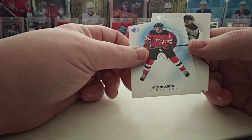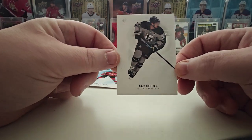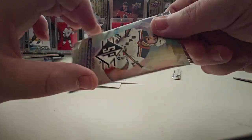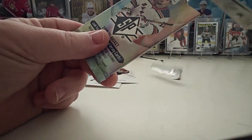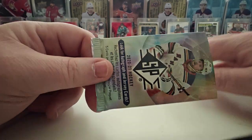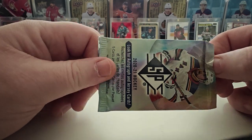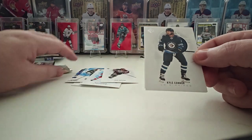Nico Heischer in the blue and Andre Kopitar — I like those jerseys, looks good. Speaking of Vegas, I mean I'm bitter because they always wipe out my Jets and they wiped out the Oilers, but what a team, holy cow. Mark Stone — good to see him win a Cup.